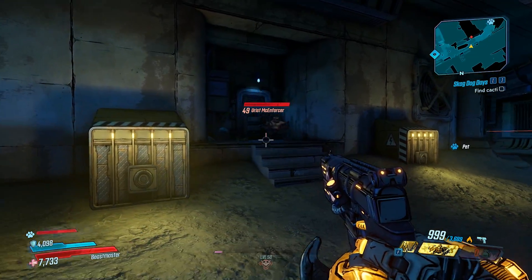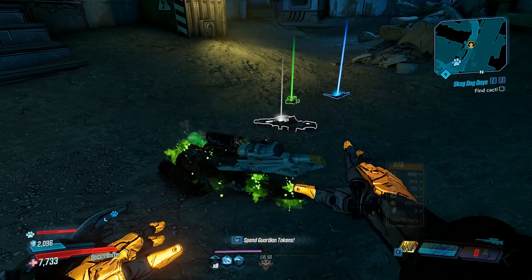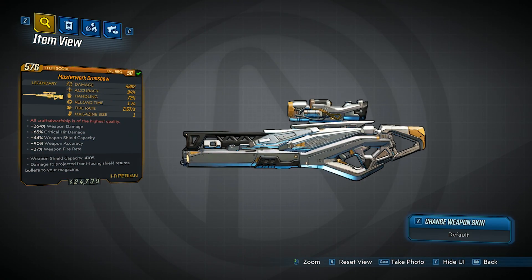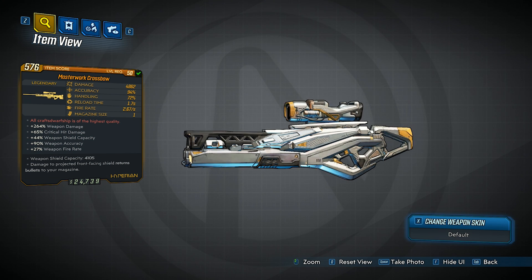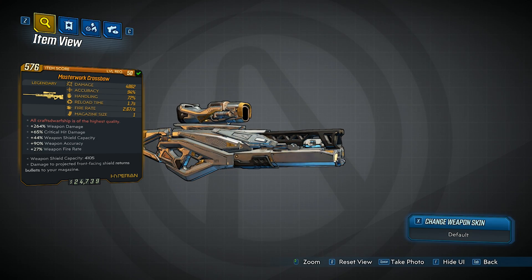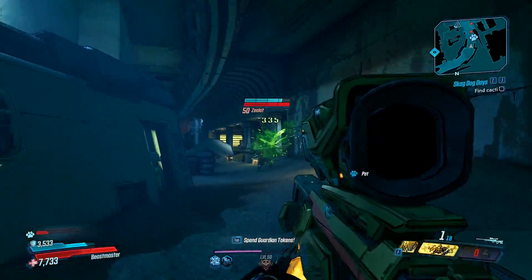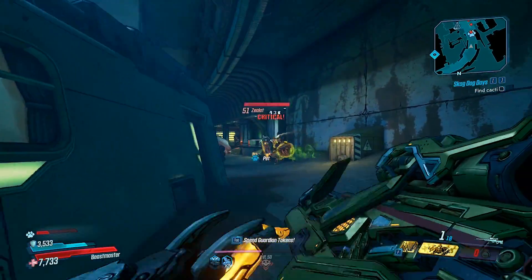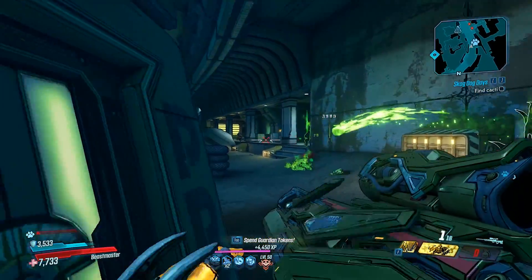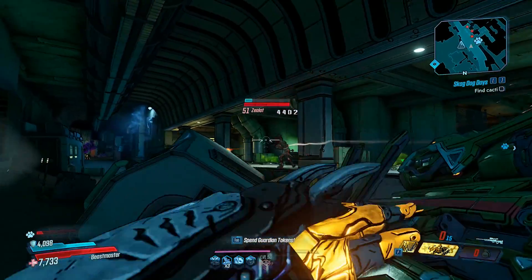Once killed, he does have a chance to drop the Masterwork Crossbow, which is a unique sniper that shoots one dart at a time in a crossbow-like style. It has the red flavour text 'All Crafts Dwarfship is of the Highest Quality', and also offers additional boosts to weapon damage, critical hit damage, weapon shield capacity, weapon accuracy, and weapon firing. But even with all of those additional effects, the weapon really isn't that good. The fact that it only shoots out one shot and also has a huge drop-off range doesn't really make it a viable weapon for general use, but it's definitely one to pick up if you like collecting all of the legendary weapons.